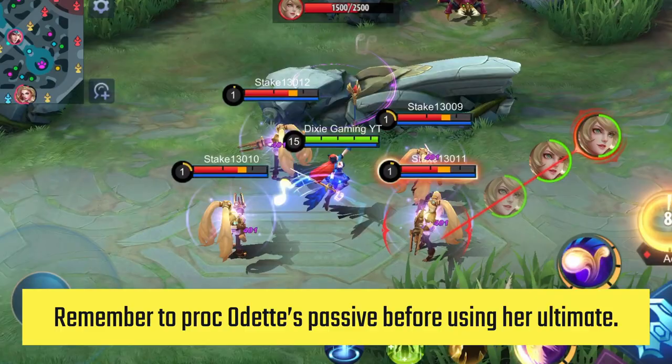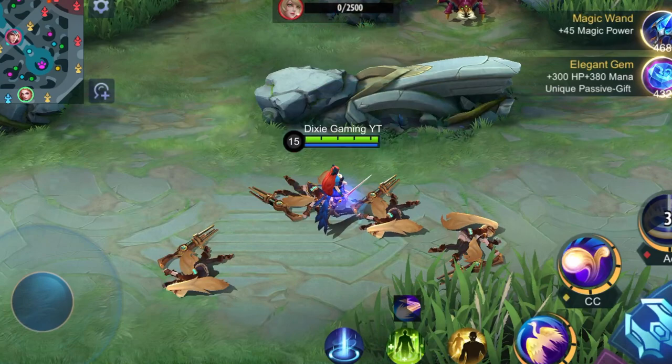Remember to proc Odette's passive before using her ultimate. This produces more soundwave bounces.